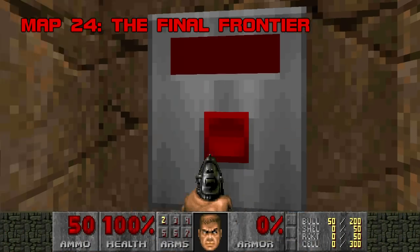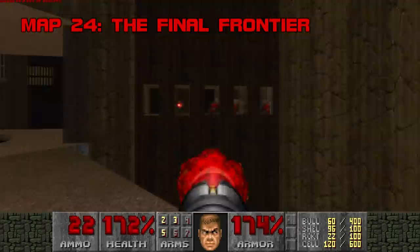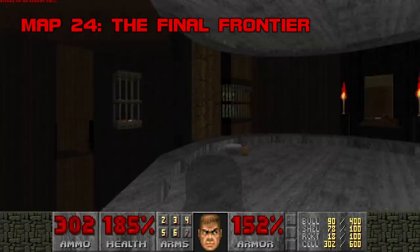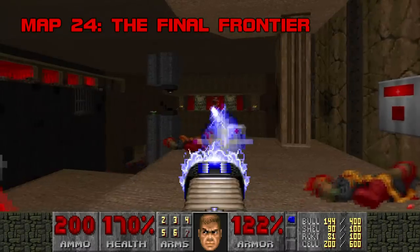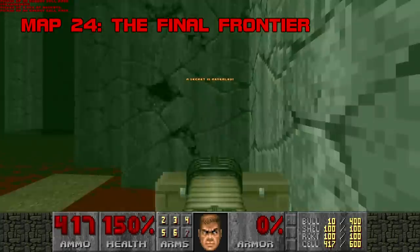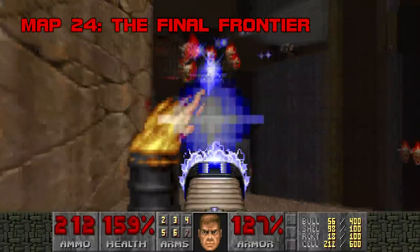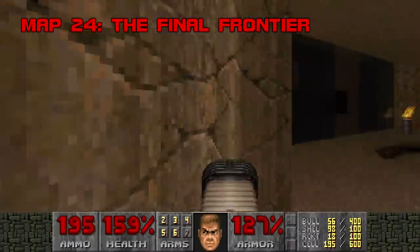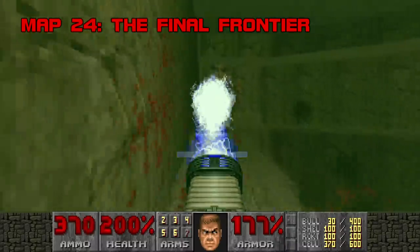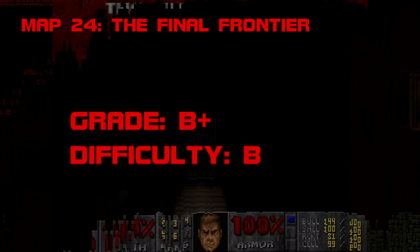Map 24: The Final Frontier. Look behind you — minus those supplies, you'll be in for a rough start. This map takes a lot of visual inspiration from Doom II's The Living End and, along with Map 27, created a template for low-lit levels with lots of ledges, platforms, cages, and brown areas usually full of poison sludge. Hell Reveal's Post-Mortem, Alien Vendetta's Dark Dome, and Kama Sutra's Hard Target all come to mind. A lot of it depends on pain elemental cooperation, successful platforming, and a little mercy. The bolder you play, the better your reward. Grade: B+. Difficulty: B.